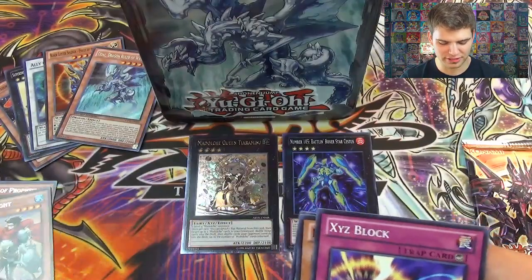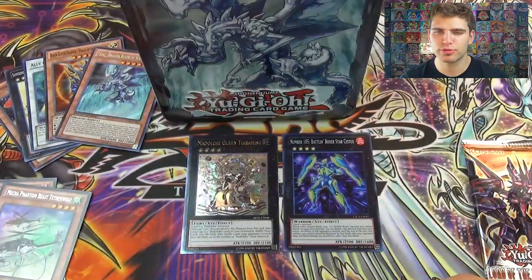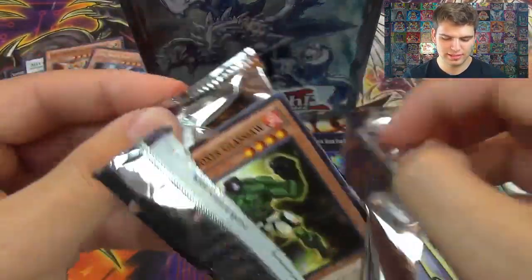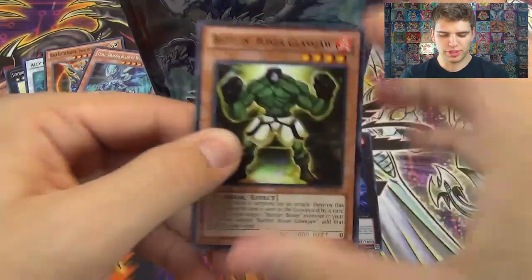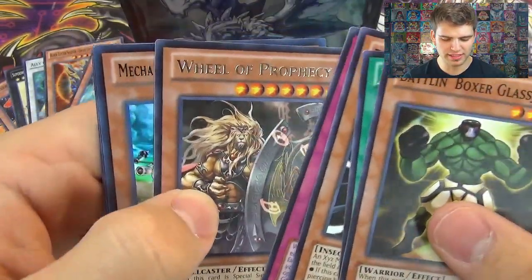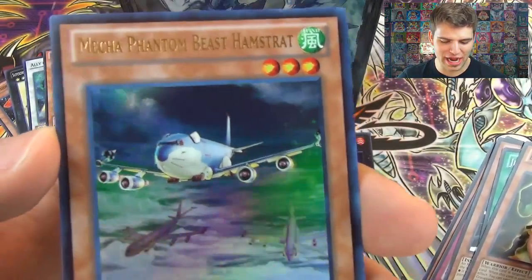We still have one more to go. Legendary Atlanteans, Trident Dragion, Half Moon Dragon, and Spellbook of Miracles. Alright, final pack — believe in the heart of the cards! Battlin' Boxer Glassjaw, Jewels of the Valiant, Bachi Bachi Bachi, Five Brothers Explosion, Wheel of Prophecy — and nice, another foil: Ultra Rare Mecha Phantom Beast Hamstrat!